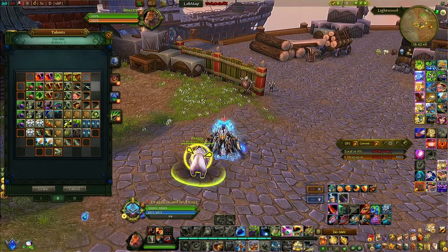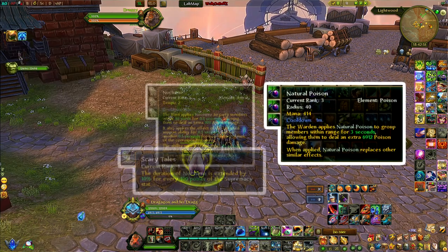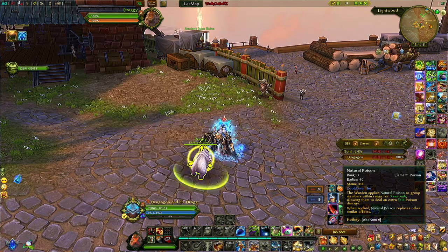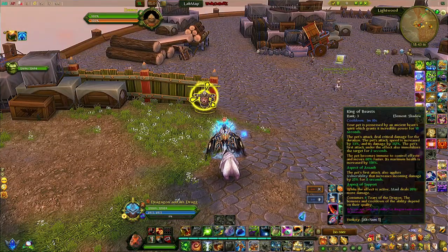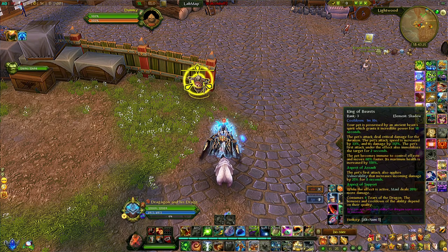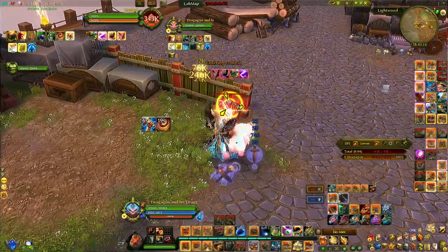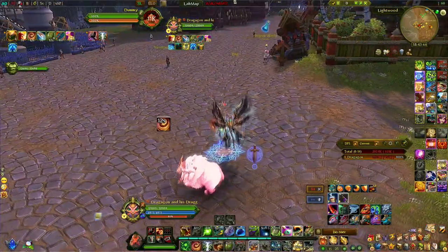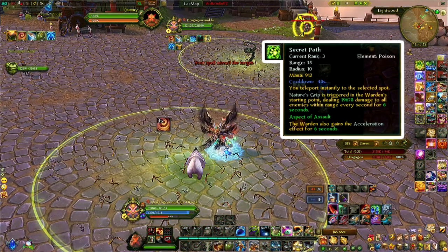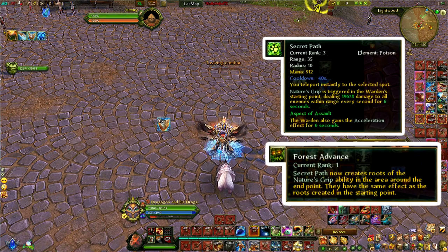The last utility to touch on is Natural Poison — a ruby on the last grid on the left. It's similar to the Bard's Nocturne and the Engineer's Acetite, increasing your party's damage for a short duration with some poison damage. I usually use it together with King of the Beast for single-target damage, since their cooldowns are very similar: Natural Poison is 1 minute, King of the Beast is 1 minute 10 seconds. Use both at the same time to buff your party. Additionally, Warden Support still has a teleport — Secret Path — letting you teleport to your mouse location, applying two Nature's Grips and boosting your damage.